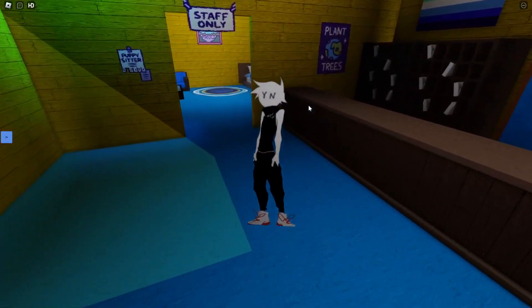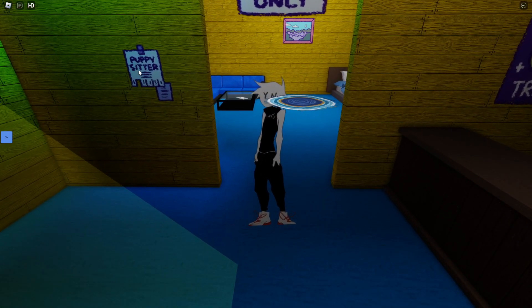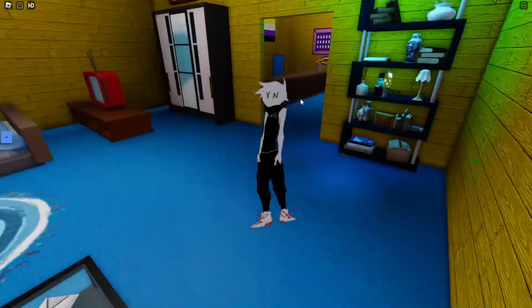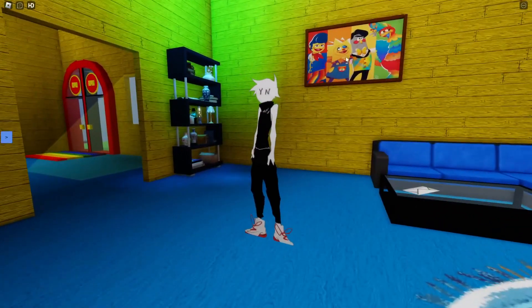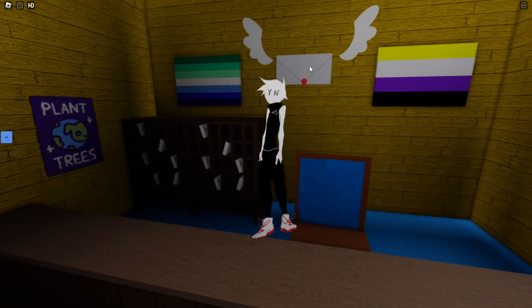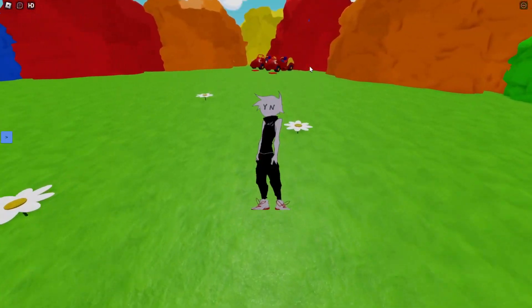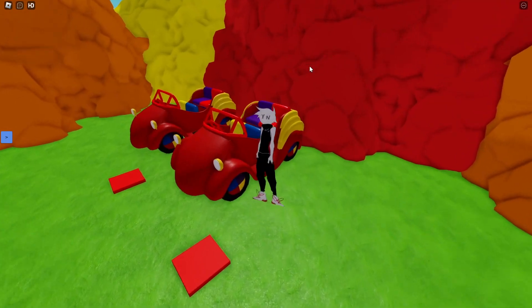Now that we've become me, let's go ahead and explore this very colorful bright town. Oh look at this - 'Staff Only,' 'Plant Trees,' 'Nice Try,' 'Puppy Sitter Only' - one was taken. I want to be a puppy sitter! Oh wait, never mind, I misread it. Then we have a nice little room in here with a big TV - oh it's all the characters, or four of them anyway. What's back here? Is that the Smash invite? Welcome Home is in Smash?!